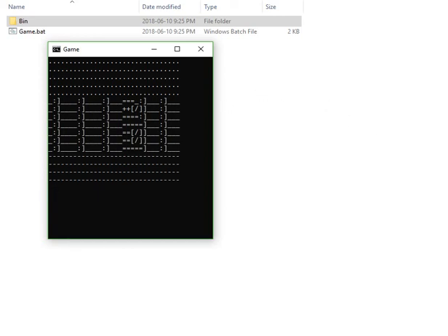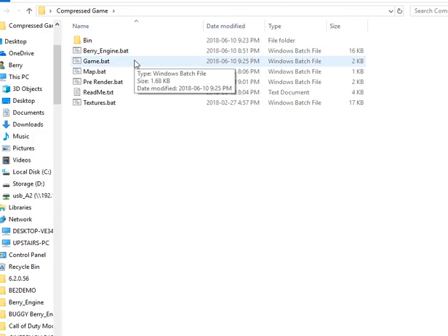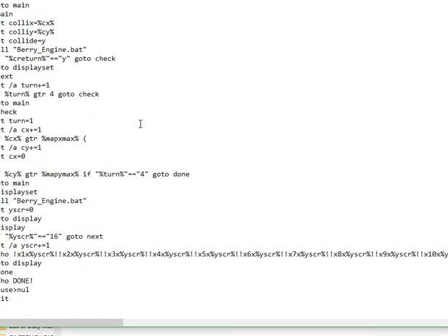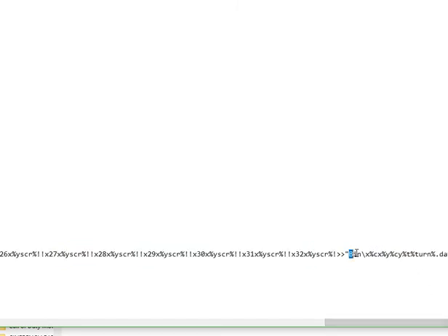I don't think I need to provide a download for this, but definitely go download the new version of the BaryEngine because that bug has been fixed. For the pre-render, I just copied the draw screen from the BaryEngine and set it to output data into a bin file with a title — x-coordinate, y-coordinate, turning, and so on.